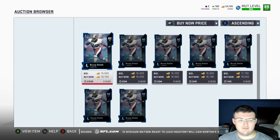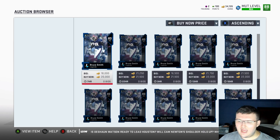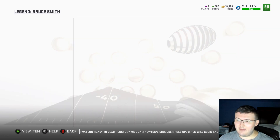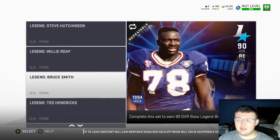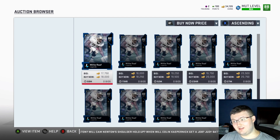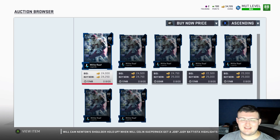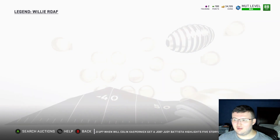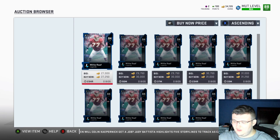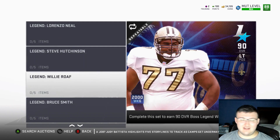Whenever a Team of the Week set releases, in the first hour of it releasing, a great way to make coins is to go into that set, go through each single card, and keep doing exactly what I'm doing here. Eventually, especially in the first hour, people will be pulling these cards and they'll throw them up for willy nilly not knowing what they go for. By mistake, you might get a couple 150-coin snipes, and some just because people really don't know what the card goes for and throw it up at a certain price hoping it sells.